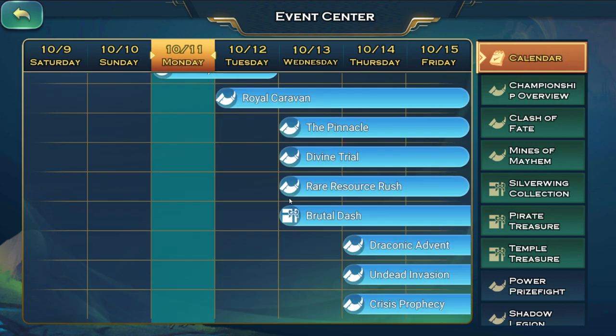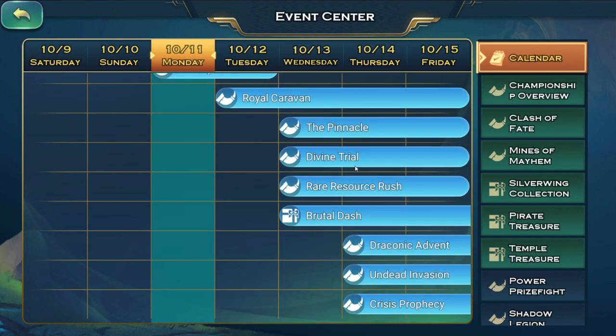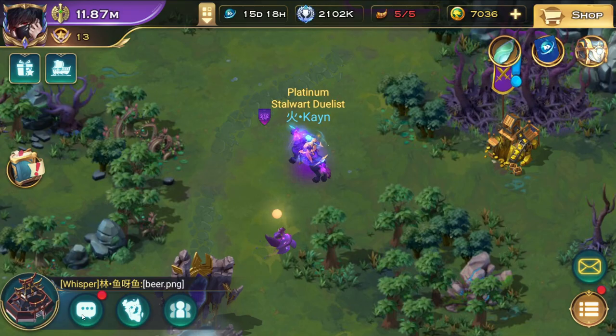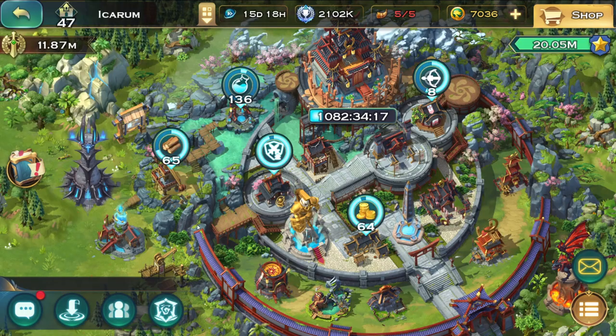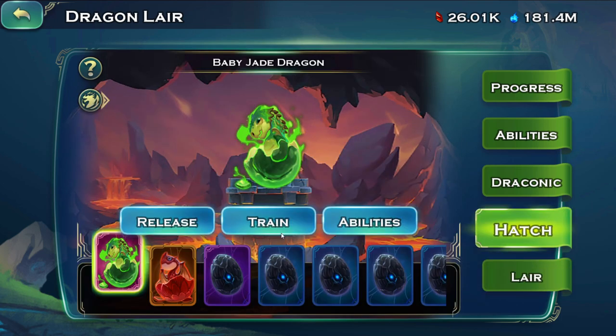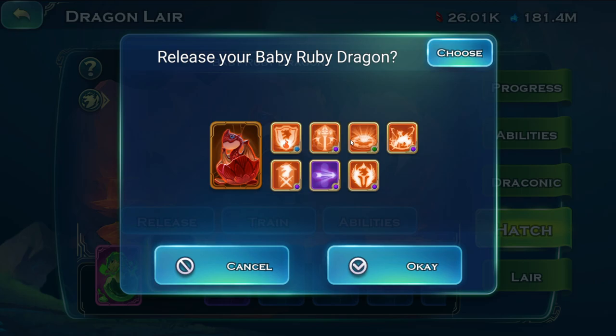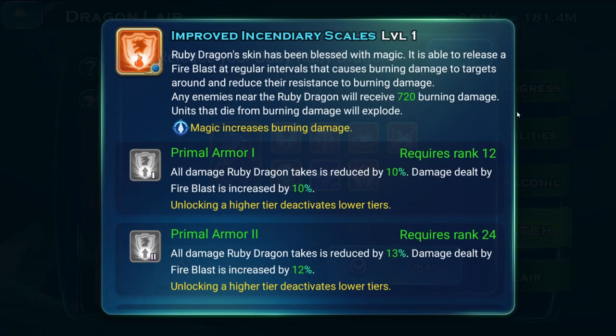Unfortunately there are no events which the red dragon can carry at the moment, but even the simplest of things like the Pinnacle, the Crisis Prophecy, and all that kind of stuff — in the beginning the red dragon will always perform a lot better than the majority of others.